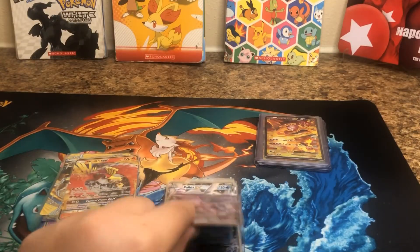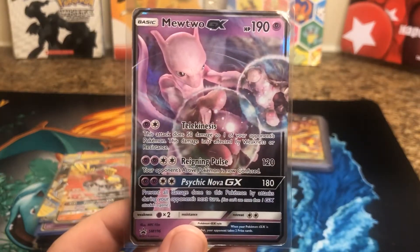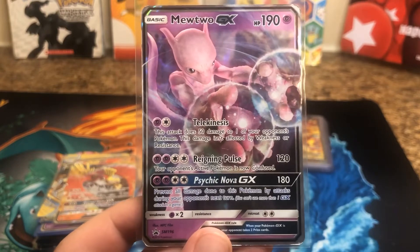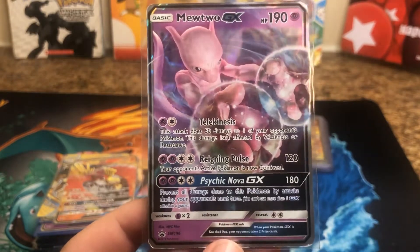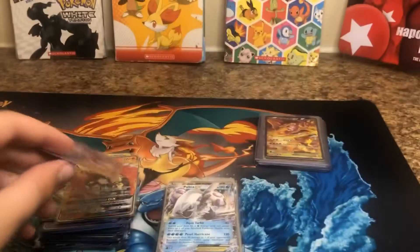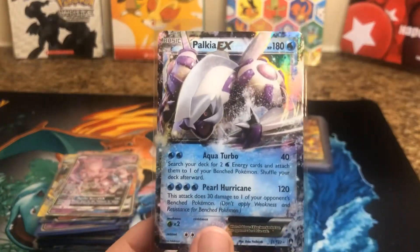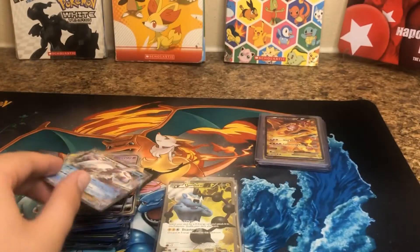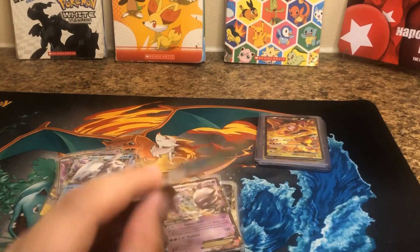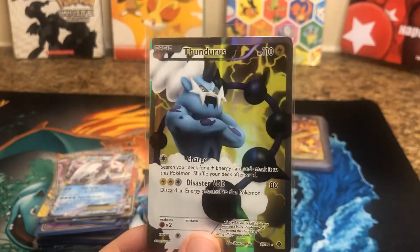Check out this Mewtwo. Very collectible. Looks like maybe the Mewtwo from Detective Pikachu, but it's a promo card — just looks like a CGI'd Mewtwo. We got a Palkia EX. And we got a Thundurus. He's very cross — he's crossing his arms.